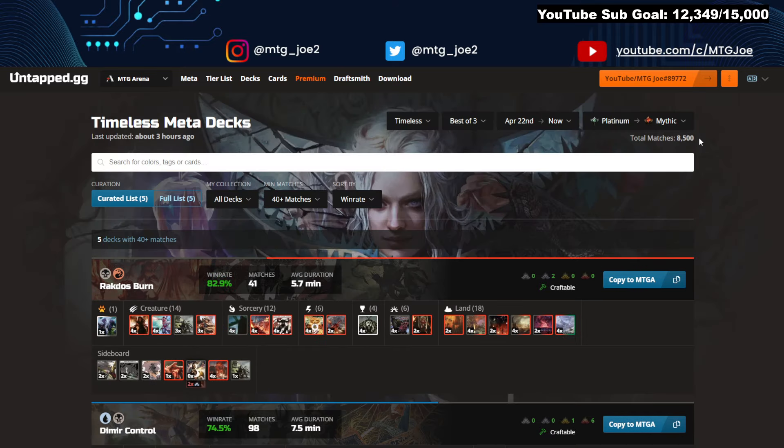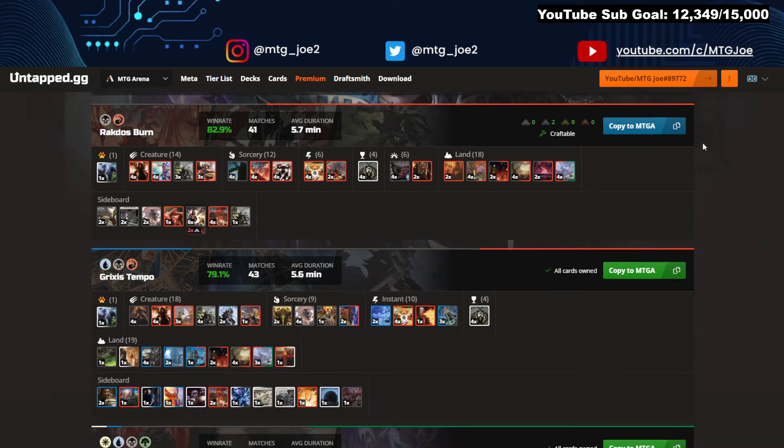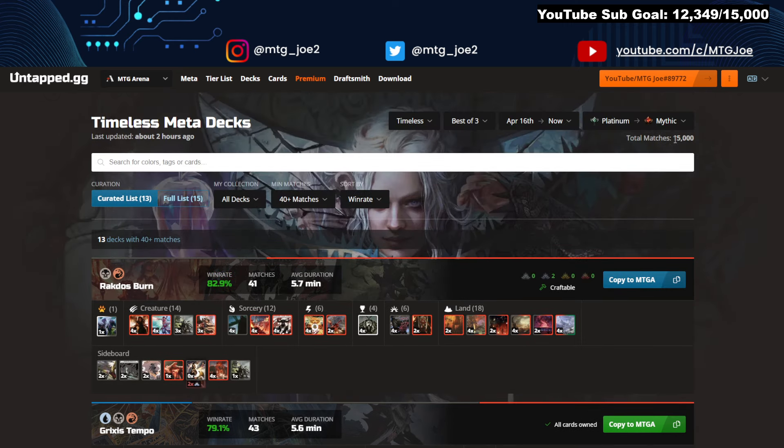We are looking at 8,500 games from April 22nd to now. If we look at the 16th to now, we also get about 15,000 games. So we're going to look at both sets of parameters here — the open end — basically filtering between the two data sets to give us a curated list in terms of what is the most interesting slice and dice to see what people are trying out.